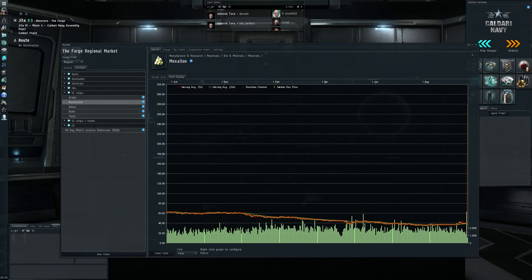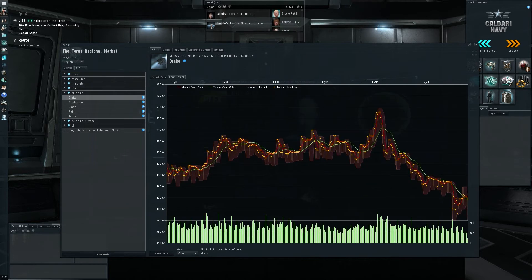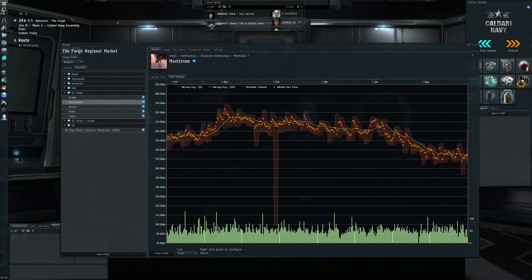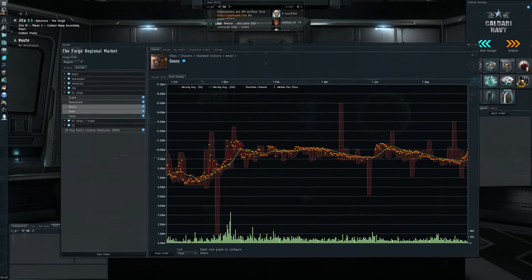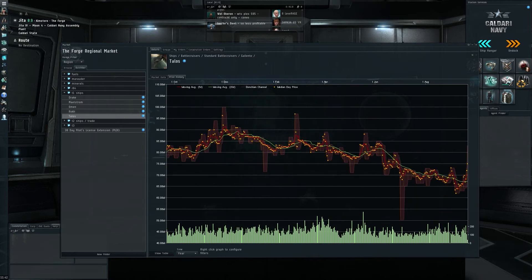Are people coming back to EVE Online and starting to buy ships? Is this null-sec action, or is the market finally saying it's low enough and it's time to increase prices again? Tier 1 ships seem to indicate that, while minerals are very hesitant — which is a little strange because usually you'd expect minerals to move before Tier 1 ships. So right now producers of Tier 1 ships should be rejoicing because their margins are increasing as ships rise but minerals still hesitate. This is a good sign toward a possible bottom in both minerals and the Tier 1 market.